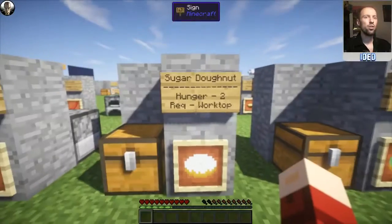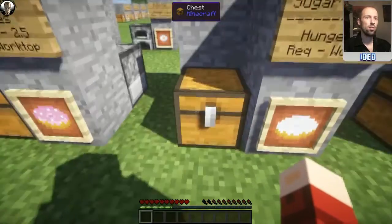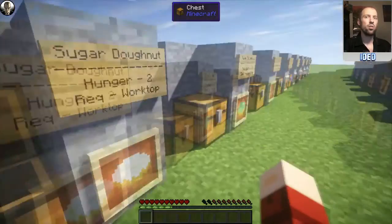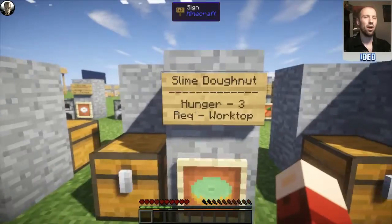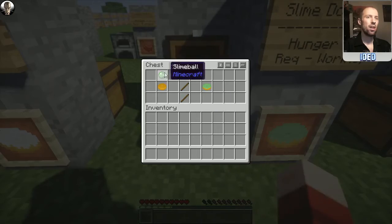Moving on, you've got the sugar doughnut — a little bit easier to make but only restores a hunger of two. It requires the worktop. To make this, you just need a doughnut in the center and sugar on the top, and that'll pop you out the sugar doughnut. Next is the slime doughnut — slightly unusual. You can get a hunger of three from this one. You just need a slime ball at the top and the doughnut in the middle, and there you go.